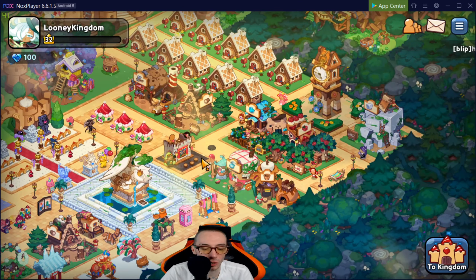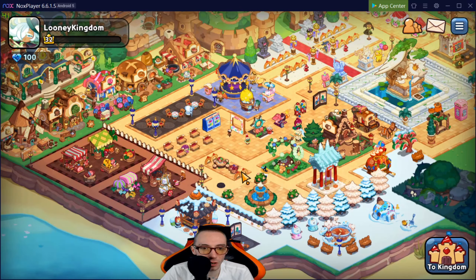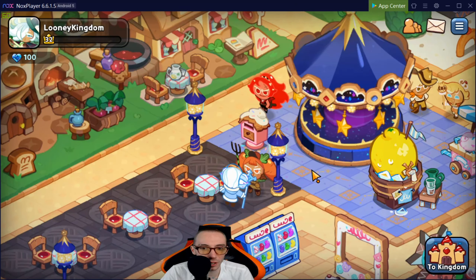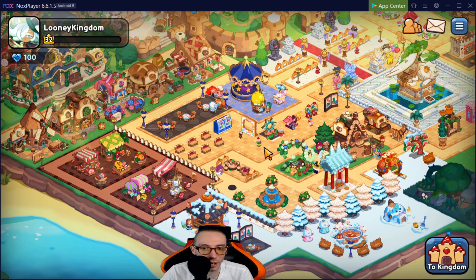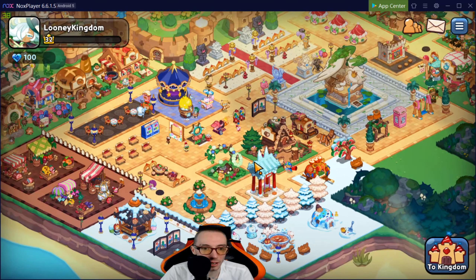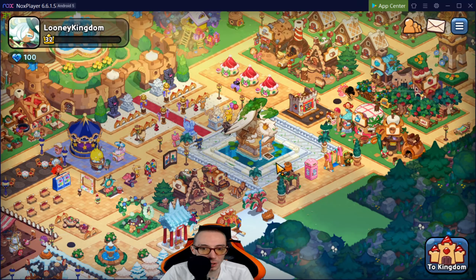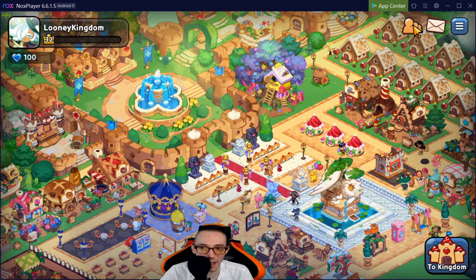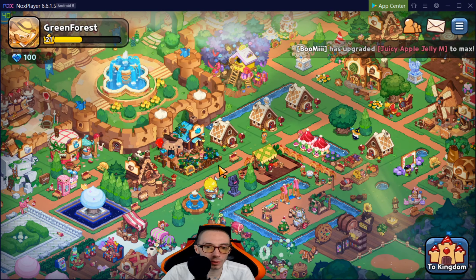Next up we have Loony Kingdom — I'm not a hundred percent sure if we've already looked at this one, but it looks pretty nice. I really like the winter area, the sections are great, the different themes are beautifully done. I love the middle part — this is done beautifully. I'd give this a six to six and a half out of ten.